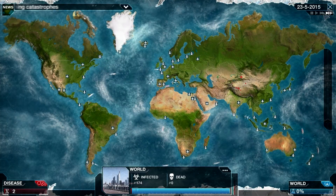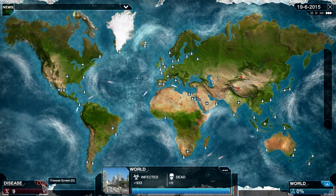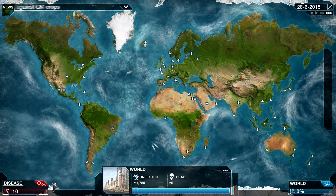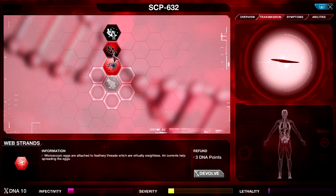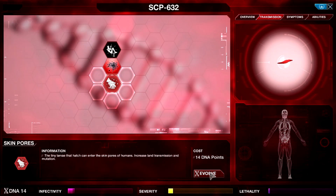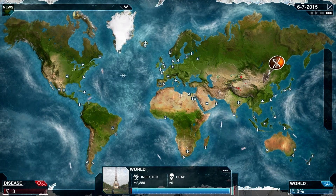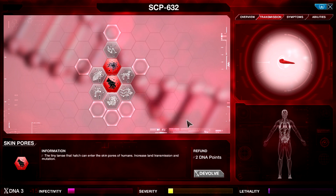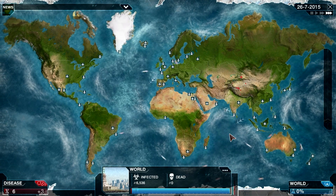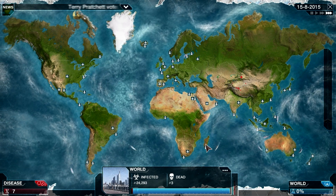We're also going to get the eggs and skin pores and all the nearby transmissions. We're not going to focus on symptoms, or if we get them we'll de-evolve them. We have so much severity from corpse feeder - let's actually de-evolve that because it's just giving us severity. I just wasted a bunch of points - I clicked so fast I bought it and devolved it immediately afterwards. Okay, let's get it back. So those don't increase severity - I'm trying to get every transmission that won't increase severity, because we want to transmit but we don't want to get discovered.